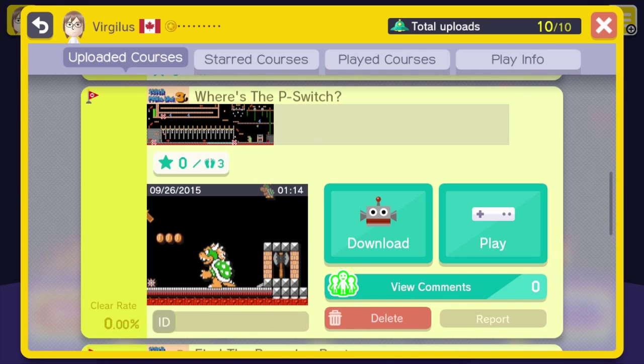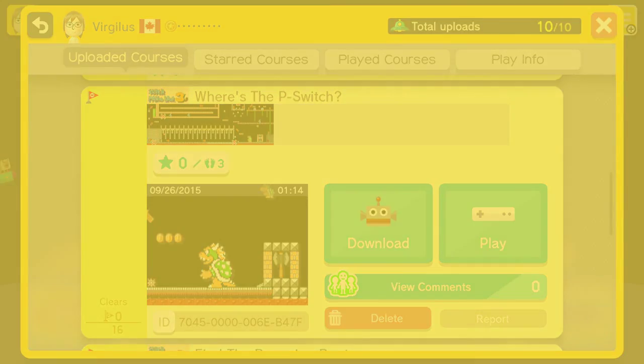If you guys want to try this course yourself, it has a 0% rating of 0 out of 16 tries. But nevertheless, if you want to try it, it is 7-0-4-5-0-0-0-0-0-6-E-B-4-7-F. And that is 'Where's the P-Switch?' — I should have put 'Where is this P-Switch?' but anyway, that's the course if you guys want to play it.